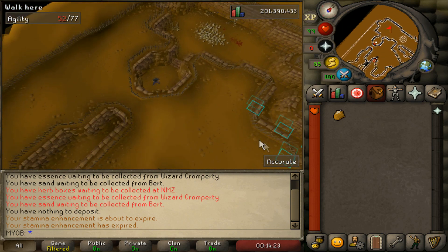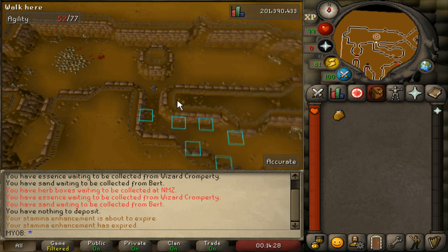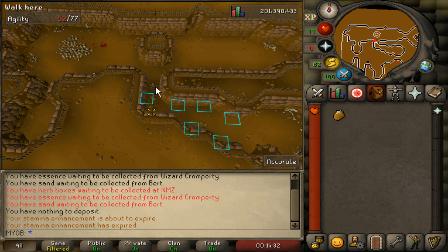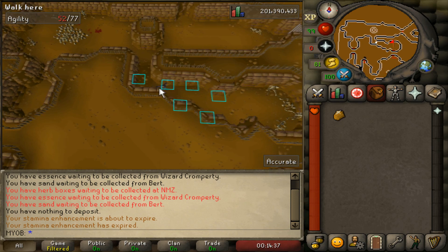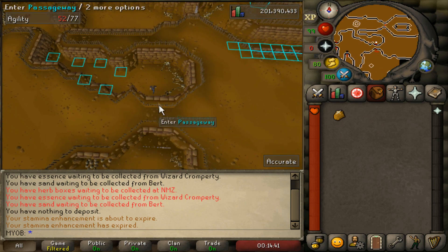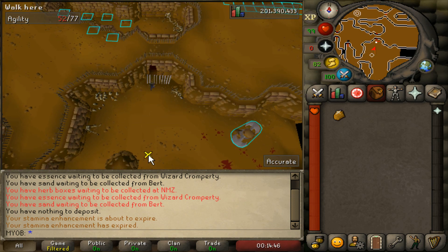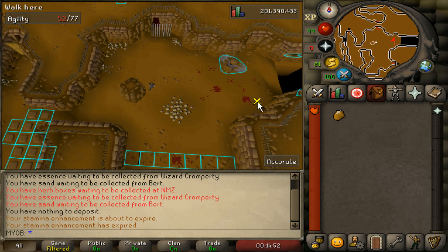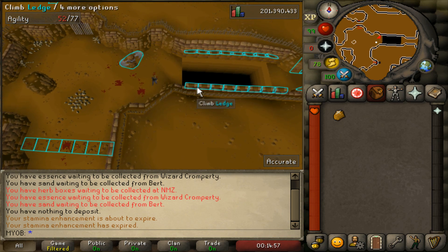Once you're past this door, you'll see another set of traps. Before you go through the traps, just stand one step north of this first trap here, and then run south. You'll see some more traps — just click over here and your guy will automatically run through without any problems. Enter through the passageway on the south, go through the grill, and then go just south of these two weird looking squares. Run east, and that will bypass the spinning saw blades. Then climb the southern ledge right here.